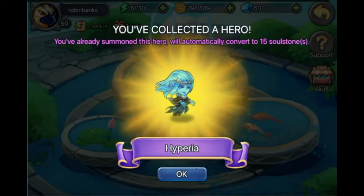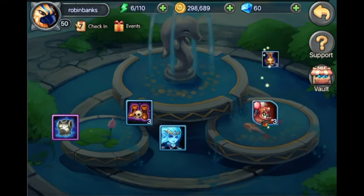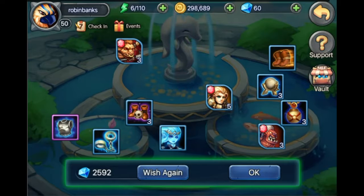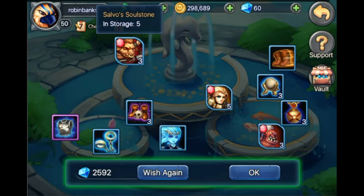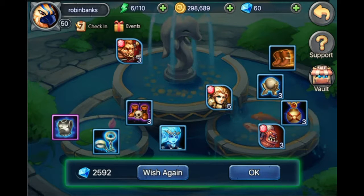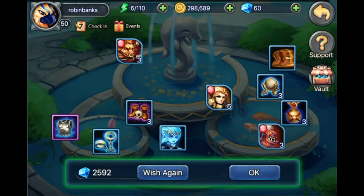Oh, Hyperia — which we already have, so it converts to 15 soul stones. And what else do we get out of here? Not many good thingies — we got 5 Alexander soul stones, 3 Salvos soul stones, 3 Behemoth soul stones, a couple materials, and 1 purple armor, which is good.